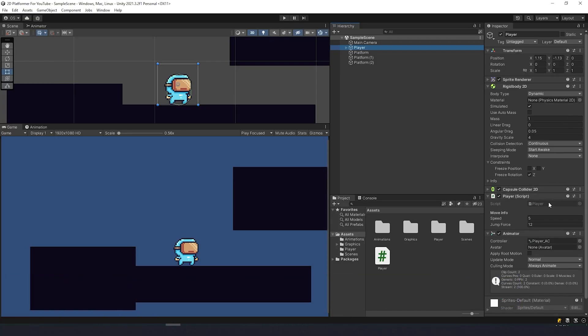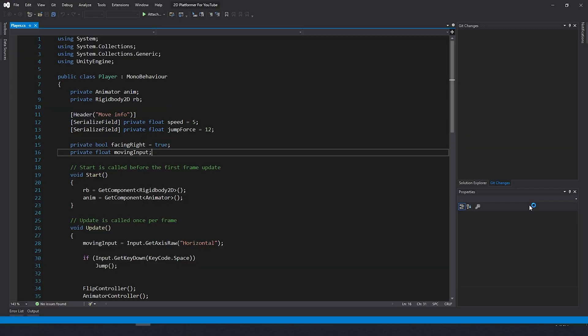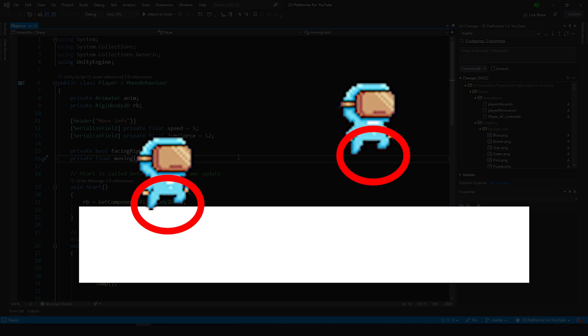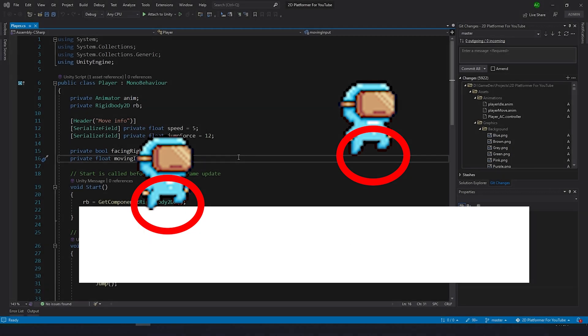Here is my project from the last video and I'm going to open the script. To stop endless jump we need to make a condition for a jump so the player won't be able to use jump at any time. The condition for this would be that the player should be on the ground, and for that we're going to use a collision check.